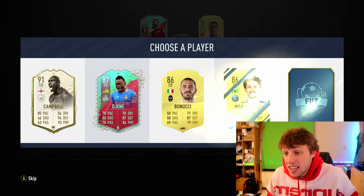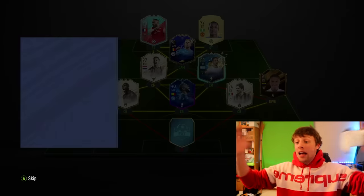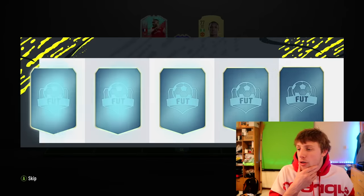We've still got another chance at the Team of the Season. We'll take Icon Moments Sol Campbell. And then in goal — Alisson. I'll take the Team of the Year or the Team of the Season... we get Lehmann. Again, you can't say no to a prime Icon Moments. Not a bad little start — 91 rated. What are the reserves saying?